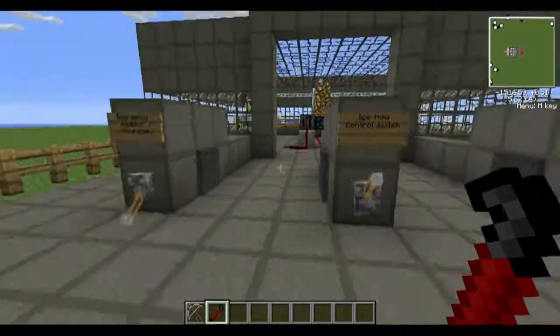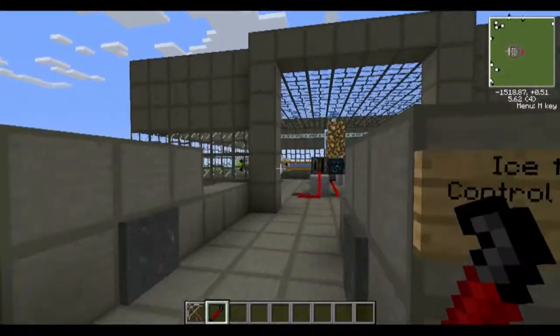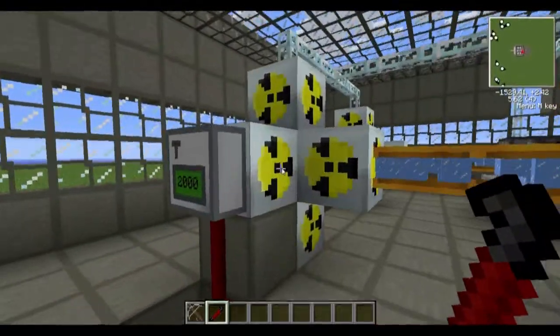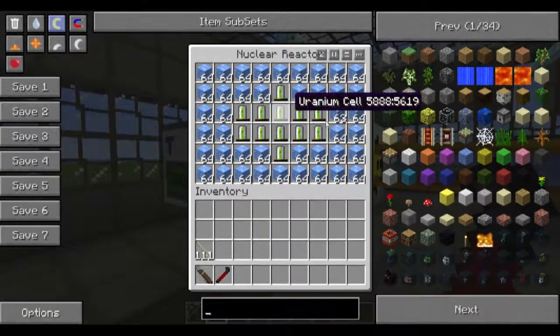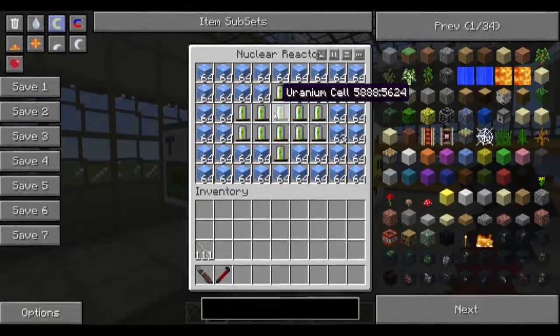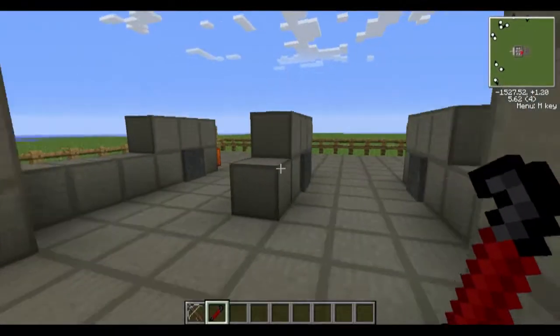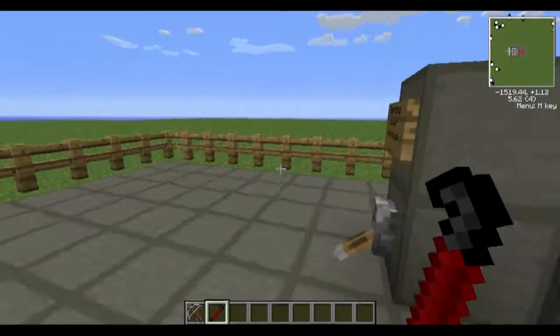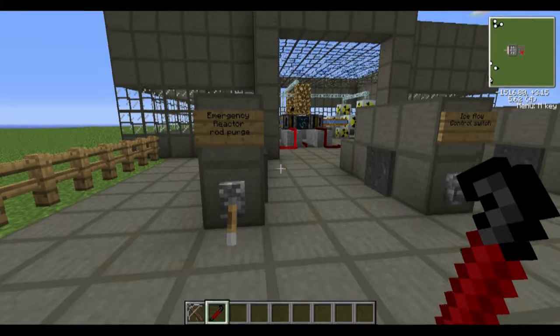Anyway, these are your main controls right here. You have your emergency reactor rod purge, which means it pulls all the uranium that's stored inside the reactor and is actually undergoing fission right now. It's sitting in the reactor heating up these blocks. You can automatically, with the touch of one button, pull these out of the reactor instantly. And it just stores them below the reactor in a cooling chamber inside two chests, and those chests are built to withstand any type of heat you can throw at them.